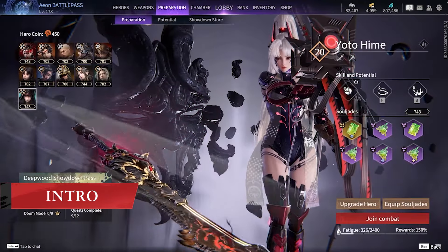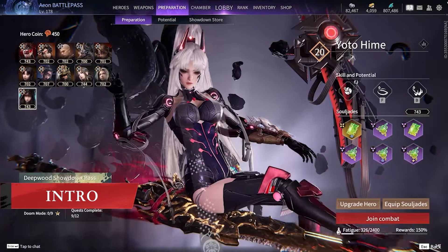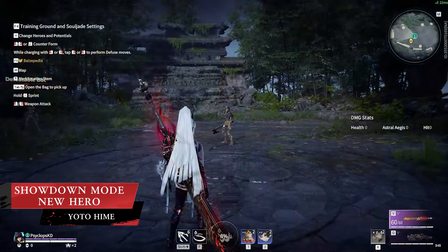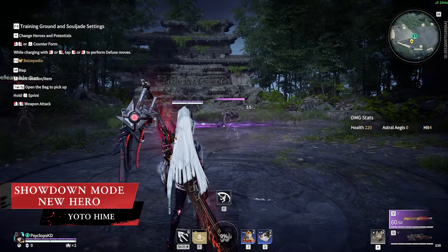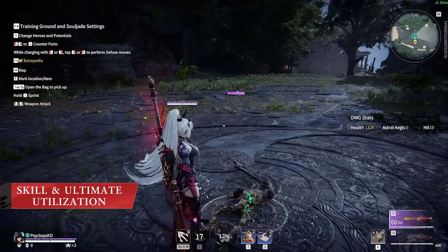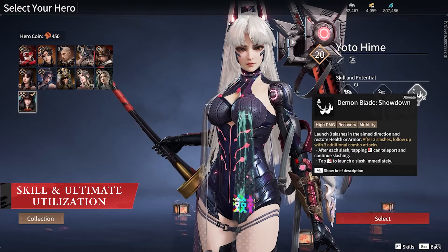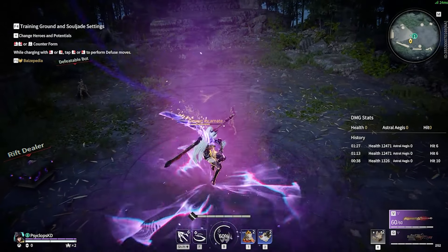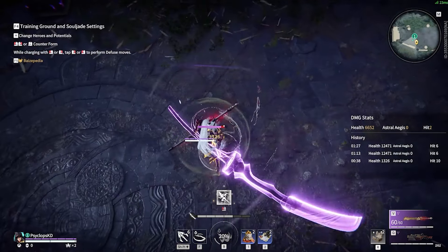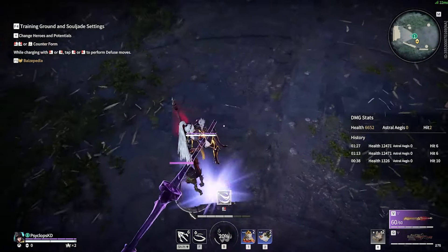First up, we now have the long awaited Yorohime as a playable character in Showdown. She comes with an ability similar to her Battle Royale 1st skill, where she can throw her spinning blade forward in any direction and teleport to it with an uppercut attack within the next few seconds. Her ultimate in Showdown is like her standard 3rd ultimate, giving her 3 large damage slashes followed by 3 low damage slashes, and Yoro can throw a spinning blade between big slashes to teleport to them for repositioning.